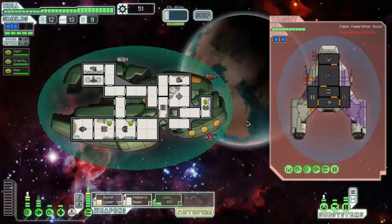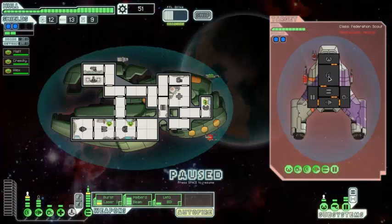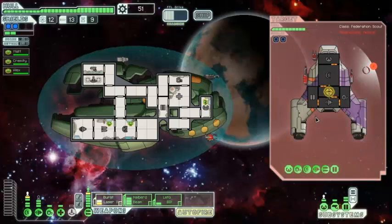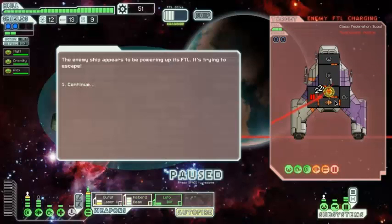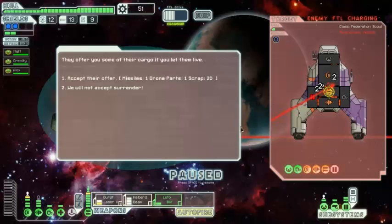Their weapons charge up as well — looks like a beam and laser. We're charged up. Looking pretty good — we're going to hit a ton of rooms here. The enemy is powering up their FTL trying to get away, and they're going to offer us one missile, one drone part, and 20 scrap.